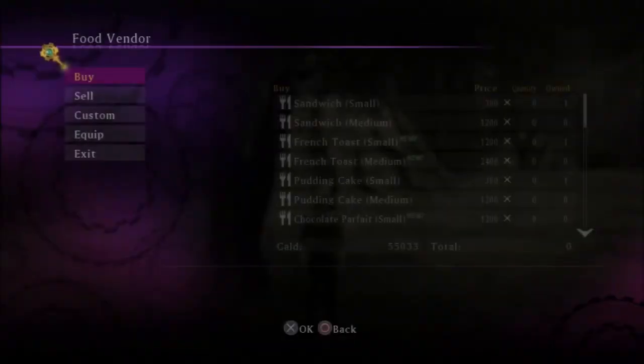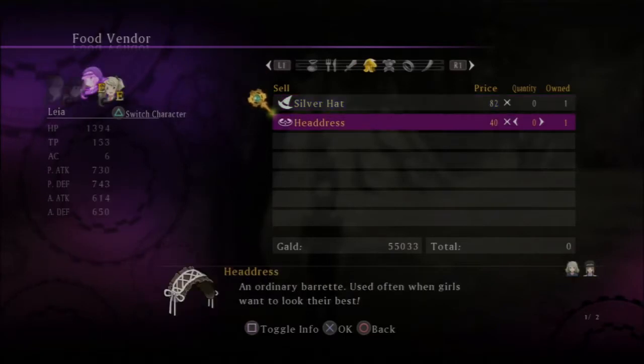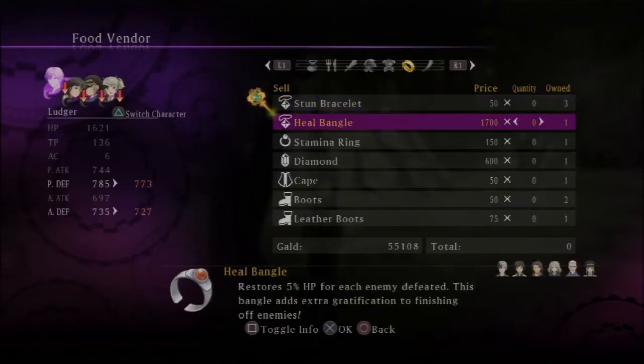Let's go to the food vendor — Fender. What can I... Oh! Silver hat actually is the bee's knees, apparently. Hard coat — we're gonna sell that. I have all this stuff.